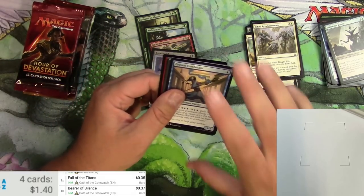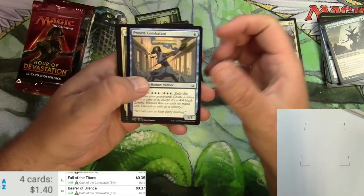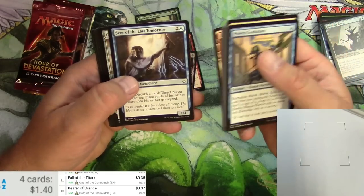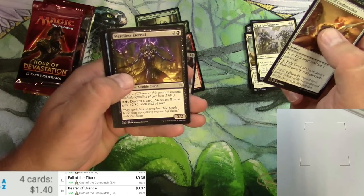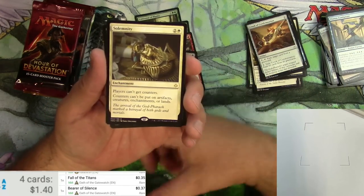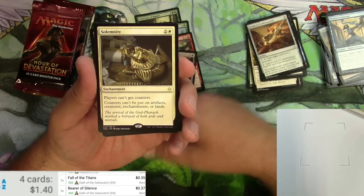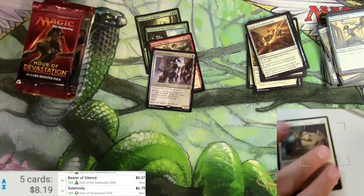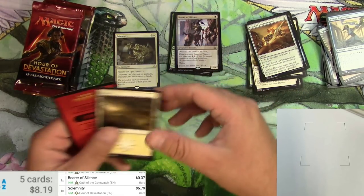I've been opening up packs out of these boxes for a little while looking for masterpieces, but also looking for some good mythics — maybe I'll get a Scarab God. Got a combatant, a blur of blades, desert of the fervent — I like the Egyptian theme — crook of condemnation, merciless eternal, vizier of the anointed, and solemnity. Very good card — for three it's an enchantment: players can't get counters, counters can't be placed on artifacts, creatures, enchantments, or lands. Sees play in a lot of formats — $6.79, pretty decent.